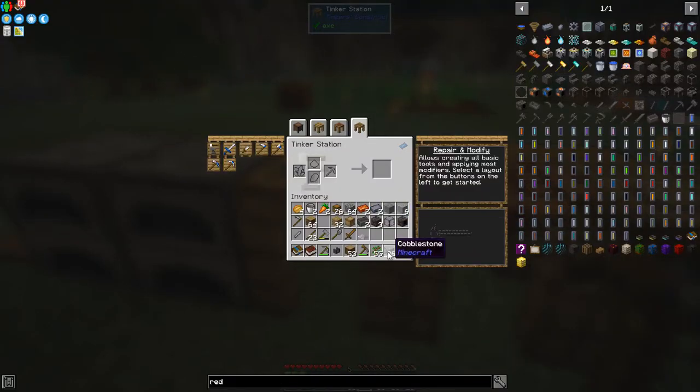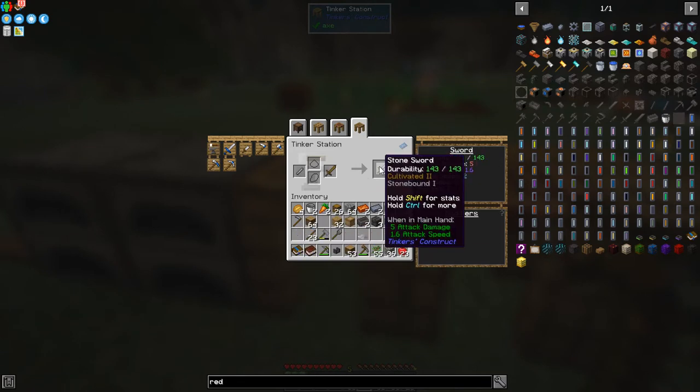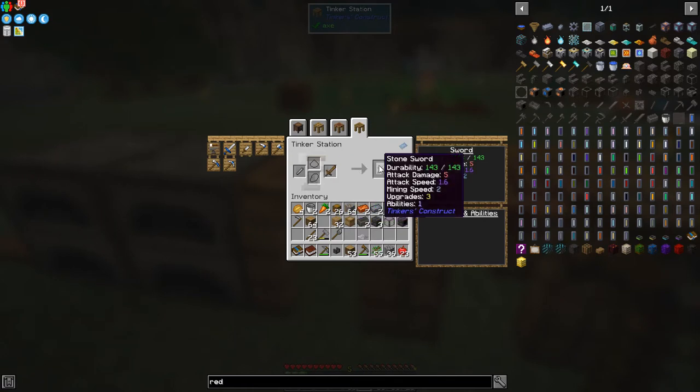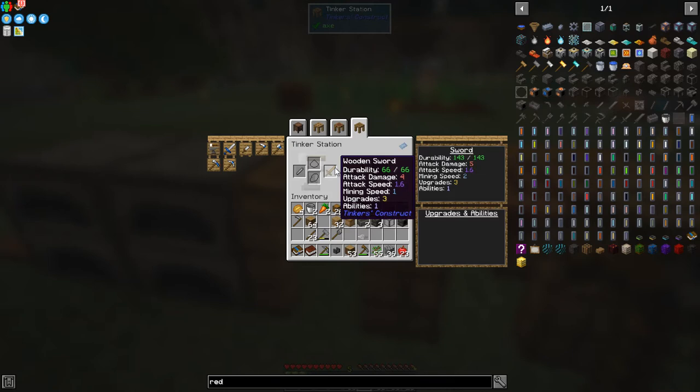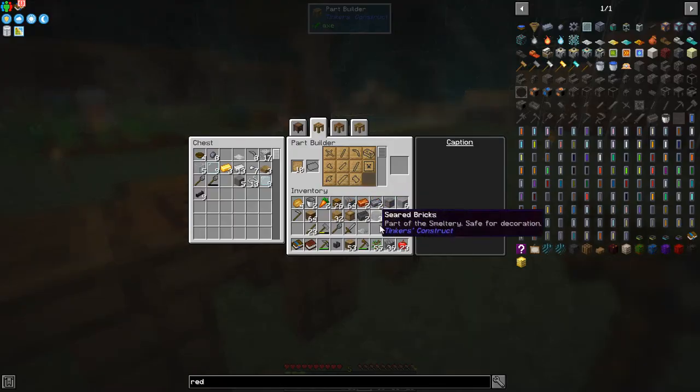What I also wanted to do was upgrade this wooden sword — I can make a stone blade and that becomes a stone sword. The stats improve: attack damage goes to five instead of four. Mining speed is two, so it's no faster in terms of attacking but it's got three upgrade slots. That's how you upgrade tools. Let's make an axe now — a standard axe needs an axe head, a binding, and a rod.